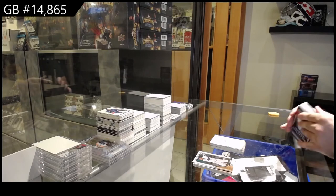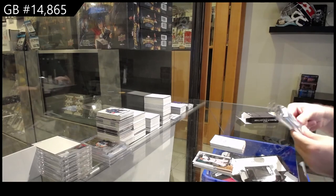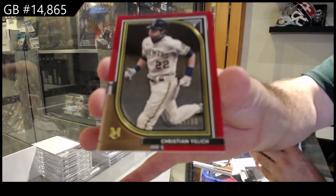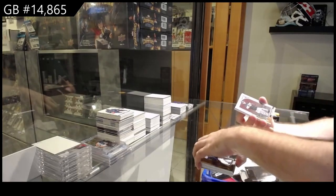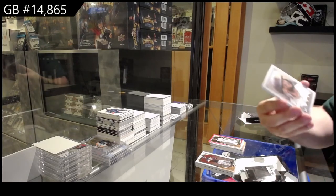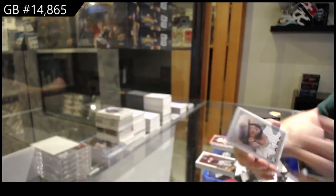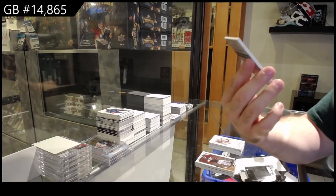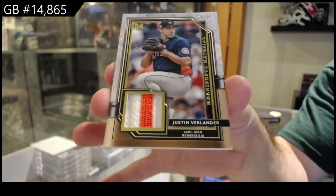I wonder if we've had the box hit yet — we will find out, folks. Numbered to 50, Yelich for the Brewers. We've got a canvas for San Diego — Fernando Tatis Jr. And we've got number 25 patch of Verlander for the Astros. There she goes, let's go!